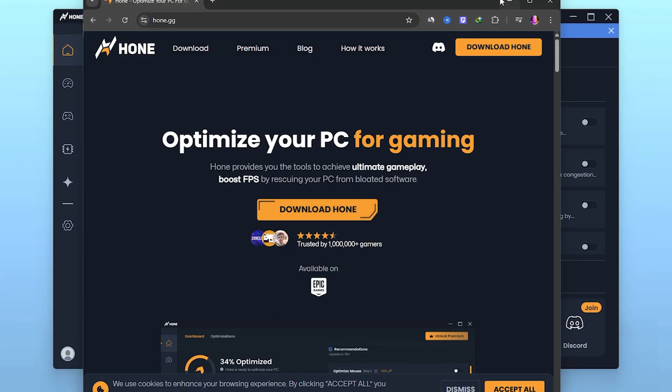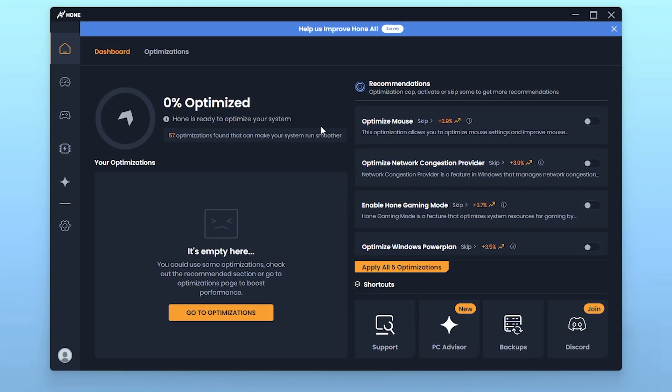Click the download button and download The Horn on your PC. Here you will find the dashboard interface showing zero percent optimized, and The Horn is ready to optimize your system. We have 57 optimizations found that you need to make on your PC, and on the right side you will find all the recommendations that you can also apply for best performance.